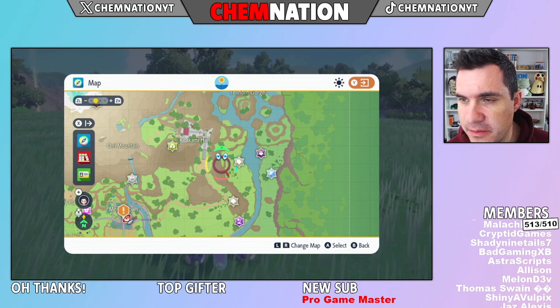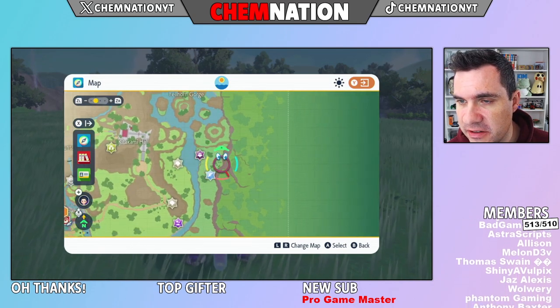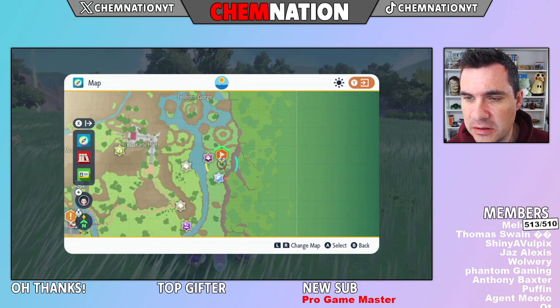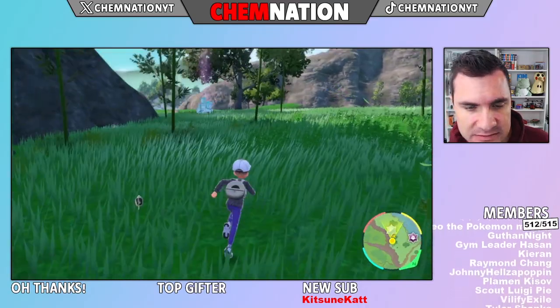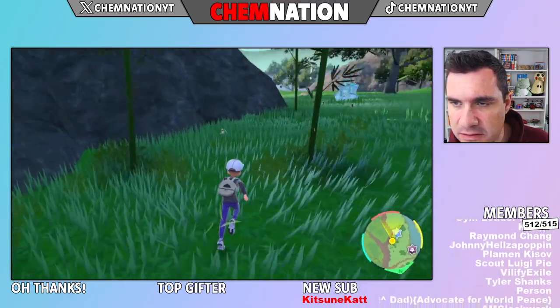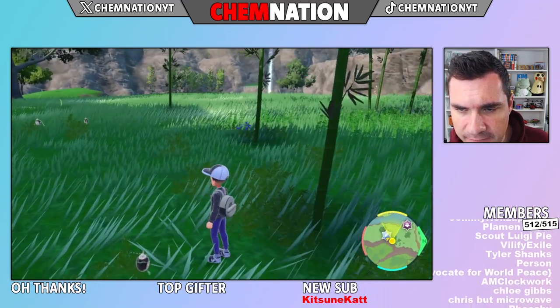If you want to get yourself a Poltergeist and evolve it into Sinistrea, head on over to this area of the Teal Mask map. Here you'll find a whole bunch of Poltergeist floating around. I did use a Ghost Encounter Power Sandwich for this.